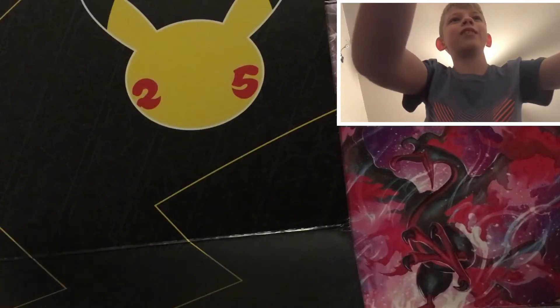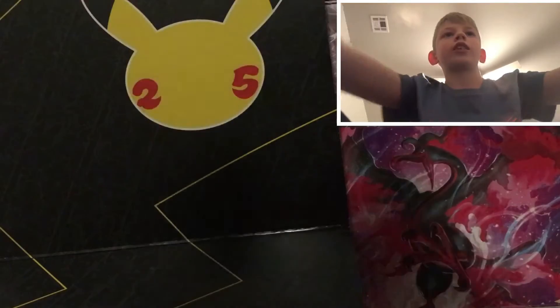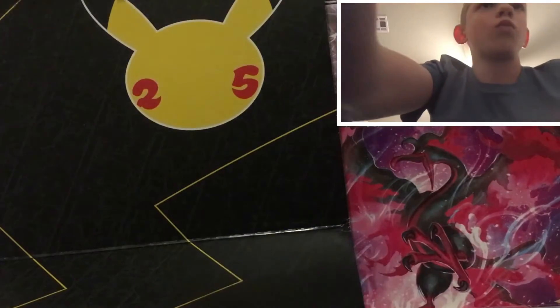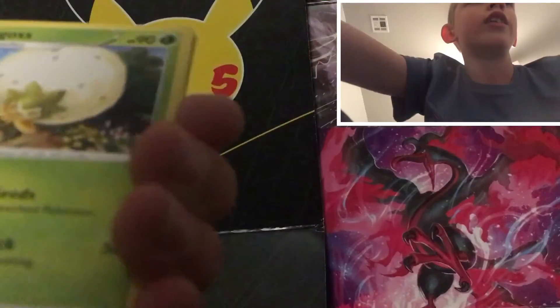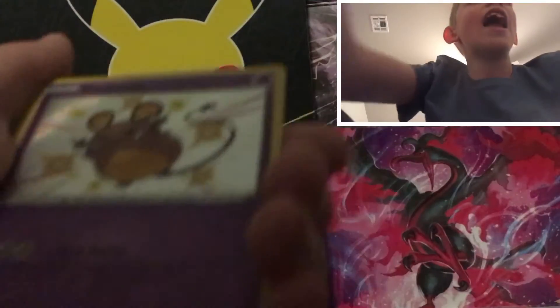Now I can get it open. There we go. Let's get that out of there. Code card check — one, two, three, four — to the front. All right, we got an energy. Luxury. Trap wrench. Groovy. He's got a shiny! And a full-art Poké Kid. Let's go!